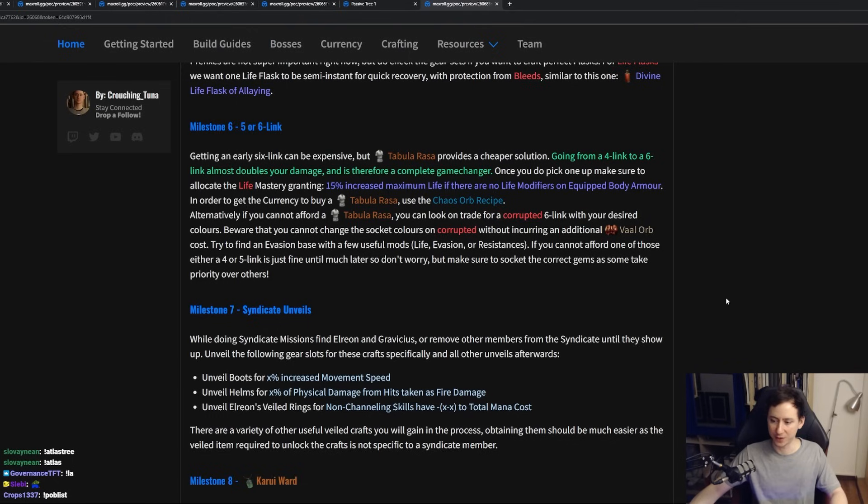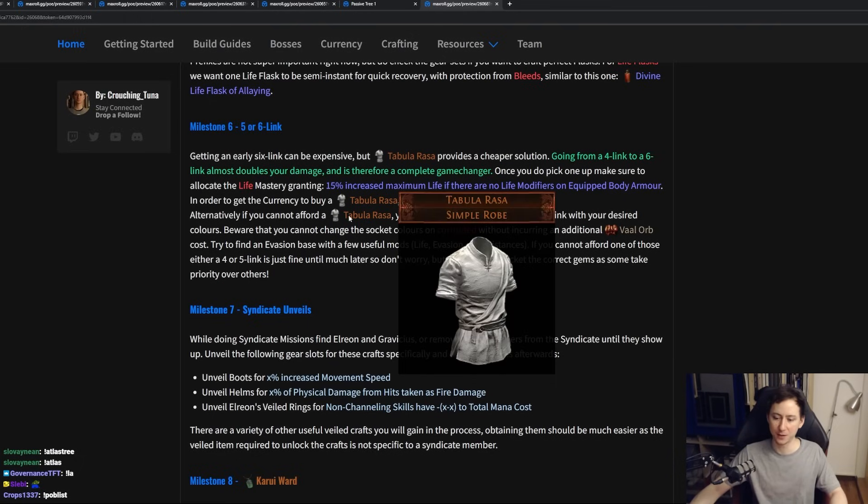Early on, having a 5 or 6-link is going to give you a massive boost in damage. The Tabula Rasa is a staple item that you can look for — that is going to give you 6 links, however the chest does not have any stats on it. Recently, though, we did get a mastery that gives you 15% increased maximum life if there are no life modifiers on equipped body armor, so we are actually getting a little bit of stats by using this at the expense of 1 passive skill point.